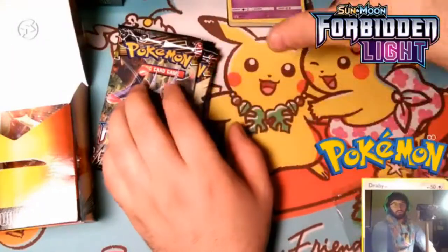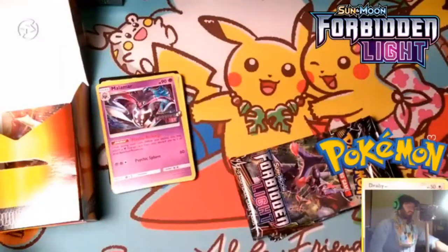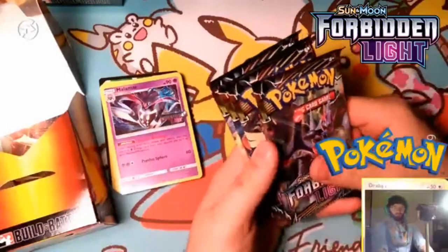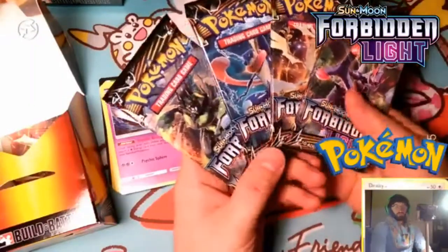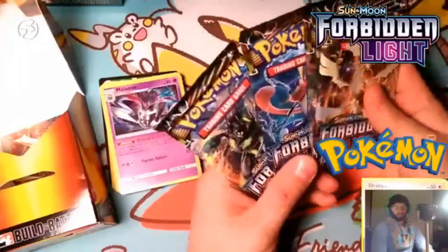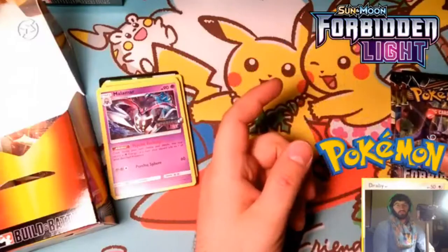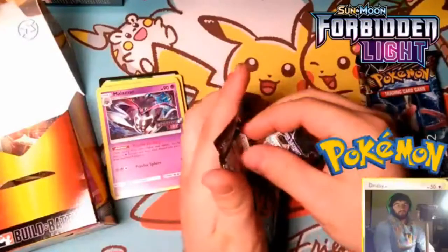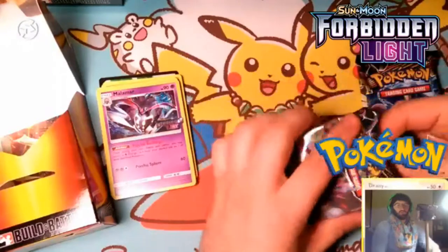We'll separate that later in the build video. We do have one of each art. We're playing Malamar, so I guess we should open up the two psychic types first. Or how about we end with the Ultra Necrozma, because it is considered the most likely partner.